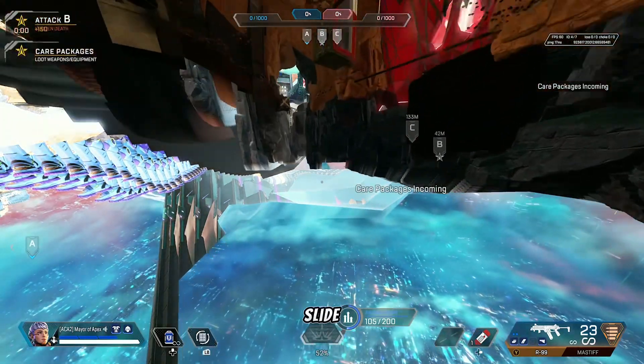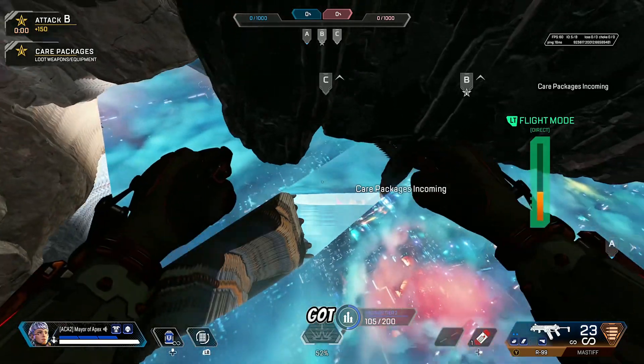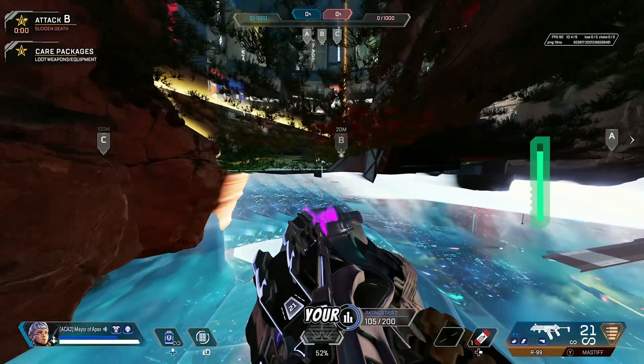To go to B, you just kind of slide down and fly over another invisible wall that you've got to land on. Then bada bing bada boom, you're right here — you can just kind of sneak your way up.